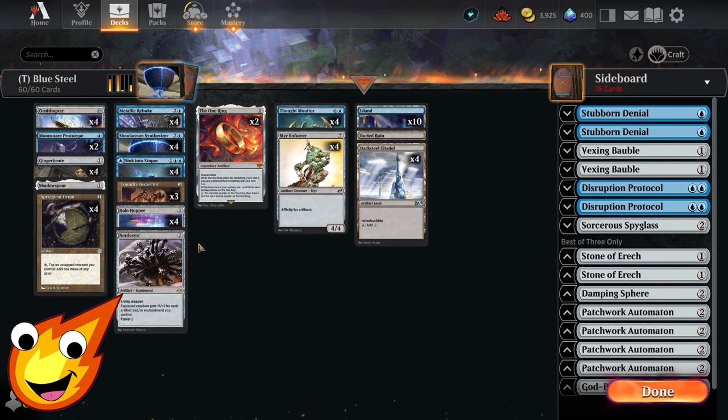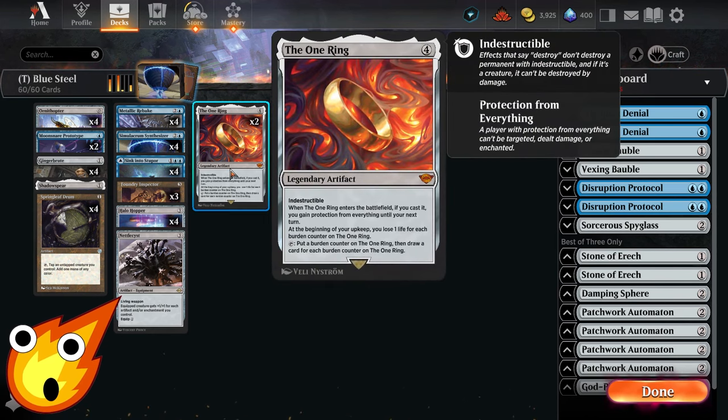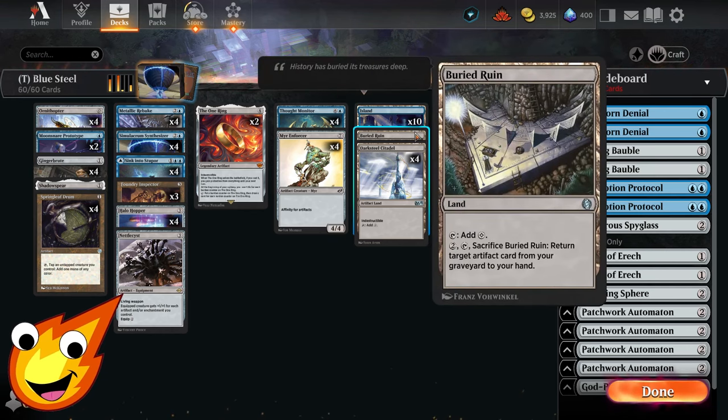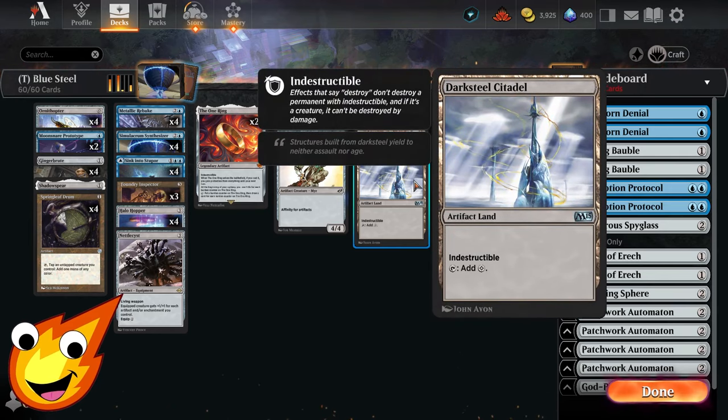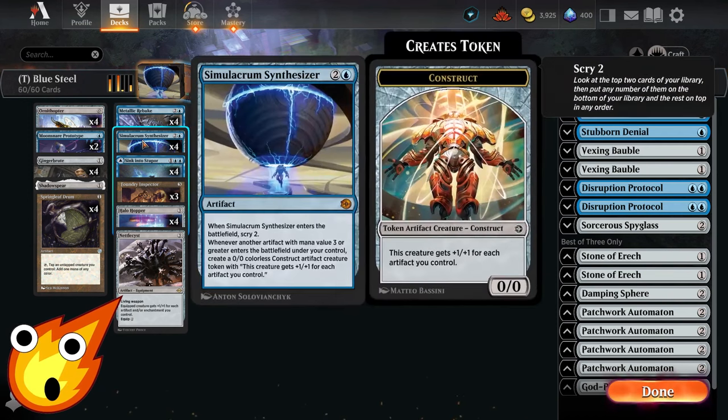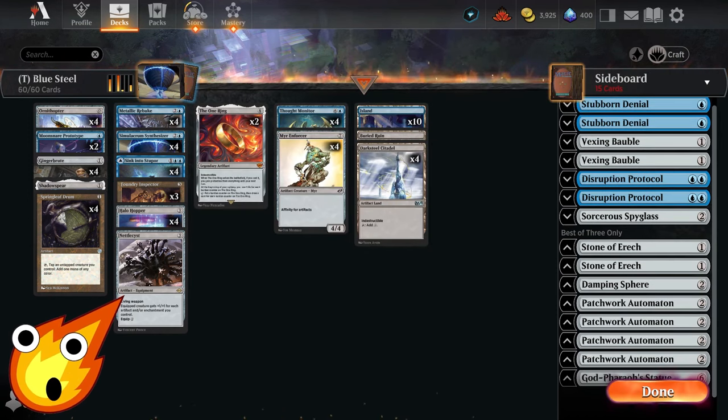Some of you may not like hearing this, but it has to be in the deck — The One Ring. I don't need to tell you much about this card; it's extremely powerful. We had to have at least a couple copies to help dig for stuff and stabilize if we need extra card draw in the mid to late game. As for the land package: 10 Islands, a Buried Ruin to sacrifice and bring back an artifact from our graveyard, and four copies of Darksteel Citadel to help cheapen our affinity effects and pump up our constructs.